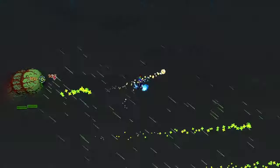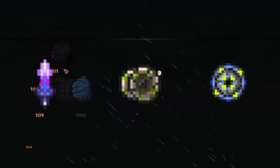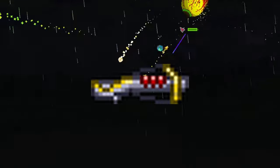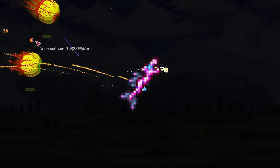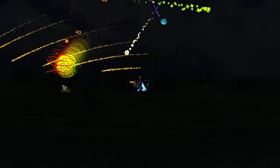For the Twins — at this point I'm assuming you've beaten the Destroyer. The Shadowflame Knife, Yelets, and Light Discs are the best melee weapons. For rangers, the Daedalus Stormbow is still a decent option, or the Hallowed Repeater with Holy, Ichor, or Cursed Arrows. Other good weapons are the Megashark with crystal bullets and the Shadowflame Bow. For mages, the Crystal Serpent is an awesome choice and can even be used to beat Plantera, the boss after all the mechanical bosses.